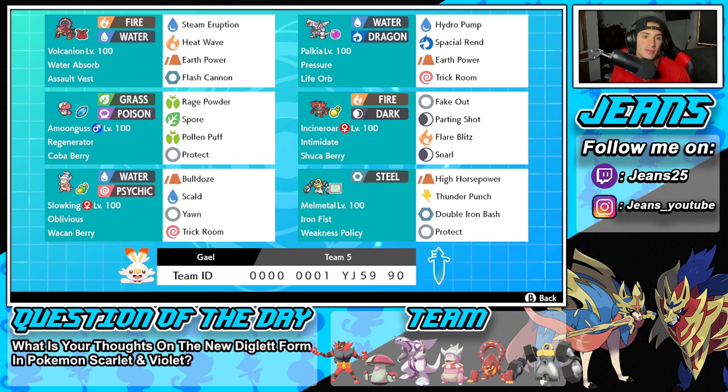Starting off in the top left corner we have the one and only Volcanion. Volcanion is such a cool Pokémon but it is definitely very underwhelming in Series 13. It has Water Absorb as its ability, the Assault Vest as its item, and the moveset is going to be Steam Eruption, Heat Wave, Earth Power, and Flash Cannon.